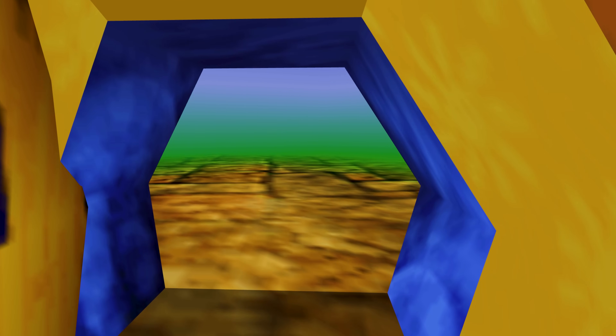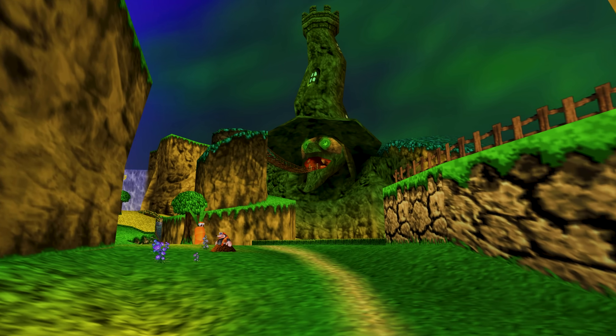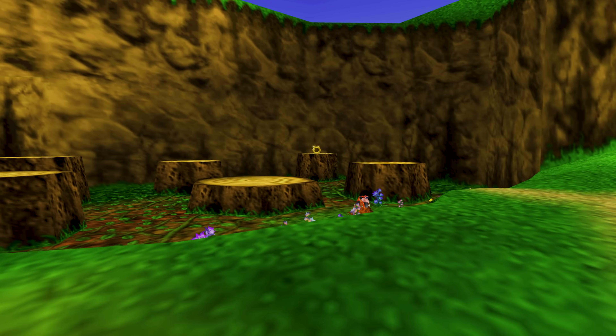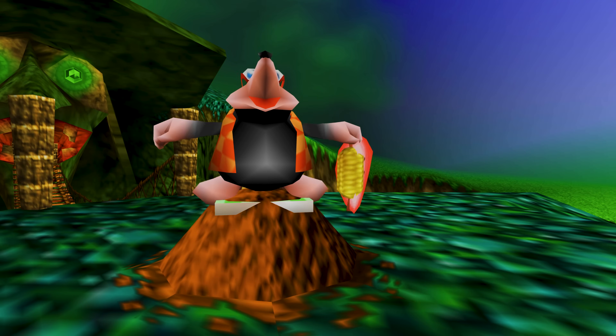This is the lively place where Banjo calls home: Spiral Mountain. The inhabitants are certainly interesting — this place is loaded with sentient vegetables, presumably from the vegetable patch garden, but not really for food. Are these specifically grown just for training? Whose garden is it — Bottles? He's shown with a corncob in his model, so perhaps it is his and he likes to eat them.